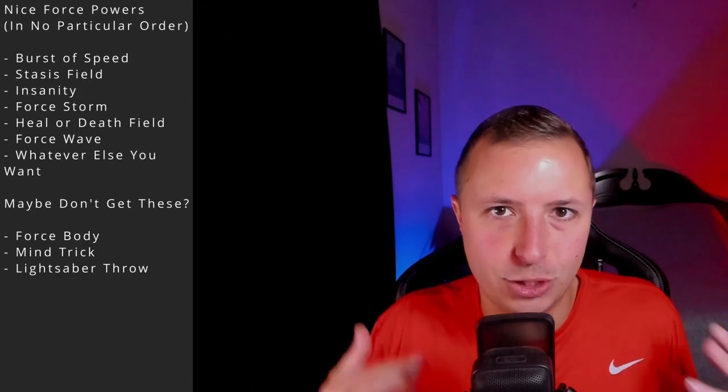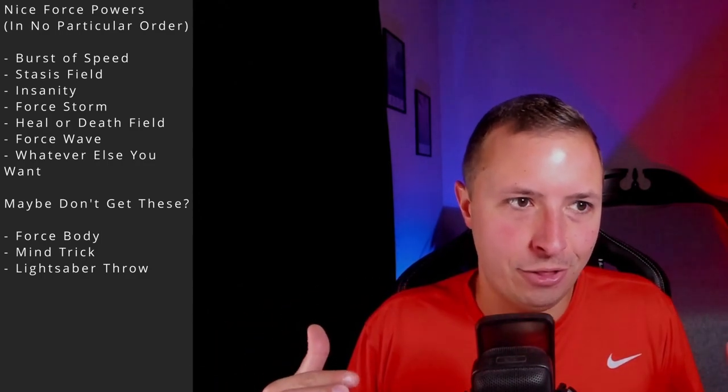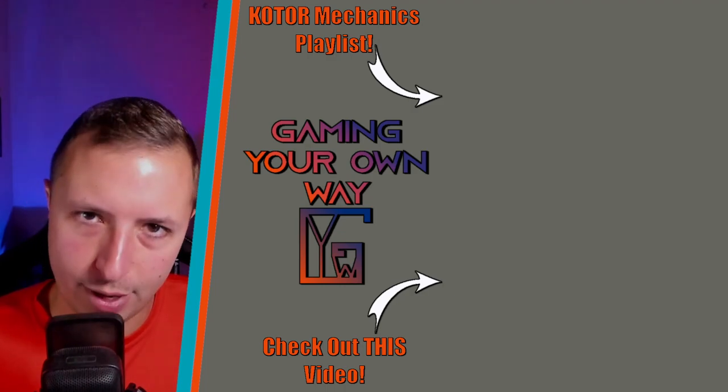For force powers as a Consular transitioning to Watchman or Assassin, it's similar to the Sentinel: you'll have access to so many that just make sure you have Burst of Speed, Insanity, and Stasis Field. Beyond that, pick whatever you want — maybe avoid Force Body, Force Deflection, and Throw Lightsaber since you don't really need them, but go for it if you want. That wraps up everything for transitioning to a Sith Assassin or Jedi Watchman in KOTOR 2. Let me know in the comments your favorite prestige class. Hit like, subscribe, and the notification bell — see you in the next video!